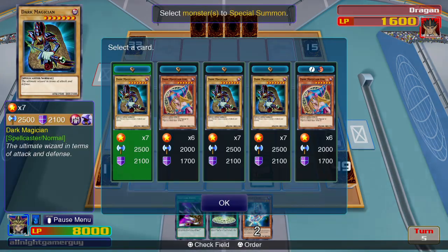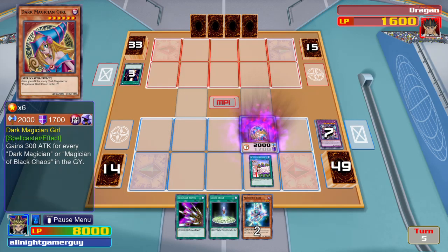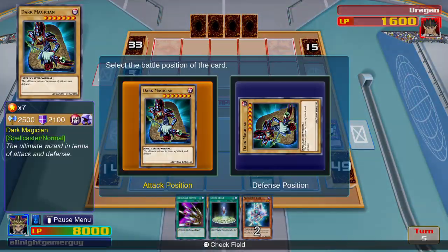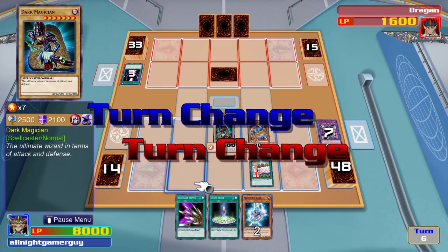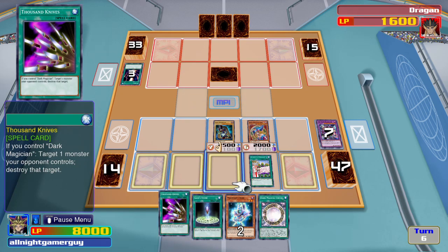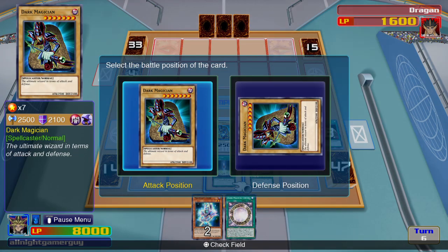I activate the Dark Magician's special ability. And since I rarely use this card, I will activate Sage's Stone, allowing me to summon the Dark Magician from my deck.